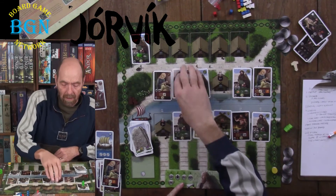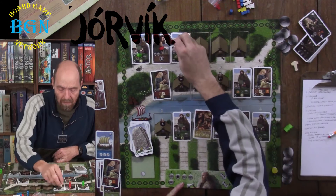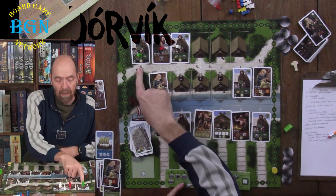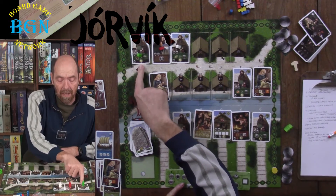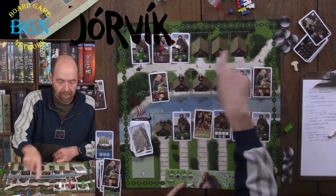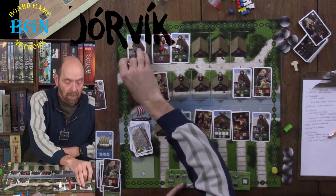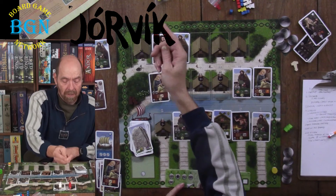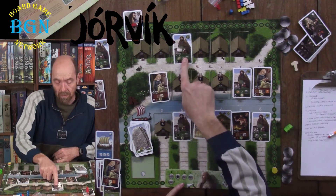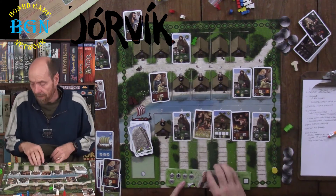Up in the top row, whoever is first in the row gets the chance to buy that card for however many cards are in the row. So green could buy that card for 3. If they choose not to buy it, the next card would be available for 2, and the next for 1. That's the buying phase.